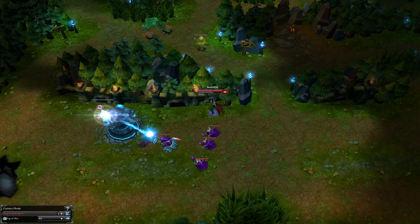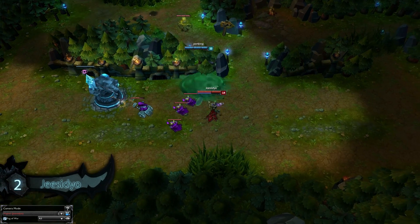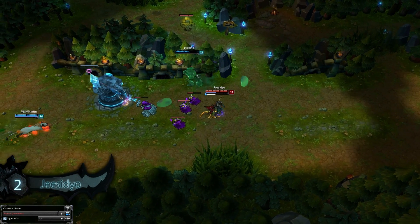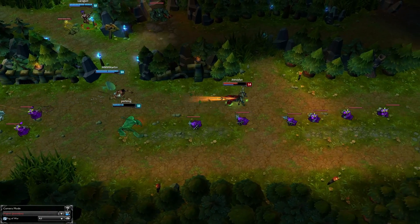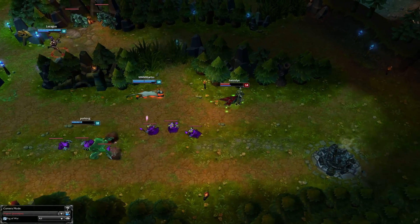Tumbling our way into our number 2 spot we have a sick mechanics play from G-Sidjo on Vayne. Thanks to the ward from earlier she sees Zac jumping in, allowing for an easy tumble dodge into Condemn, getting him to about half health as backup arrives. She instantly peaces out as Ace in the Hole comes in followed by a spear, but it doesn't hurt that much because Nidalee went the AD route.